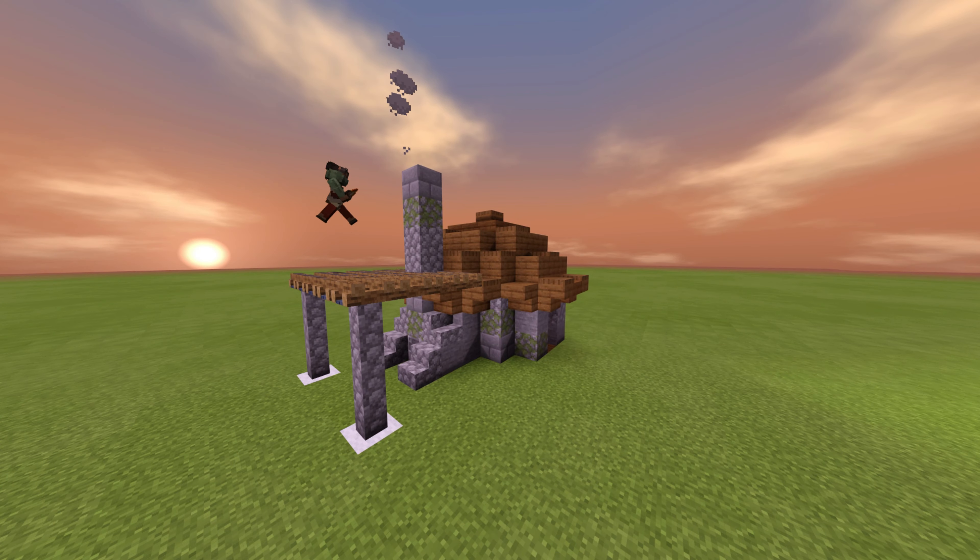Now, to add more detail to the overhang — for some people you may already be able to place the fences, but you may need to put a block under. Do it like this and put fence gates under the edges of the overhang. You should have something like this, which gives great detail and makes it look really nice.